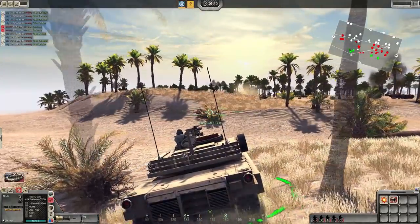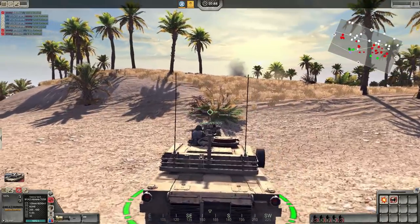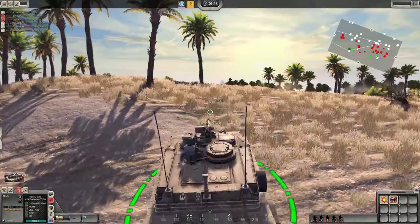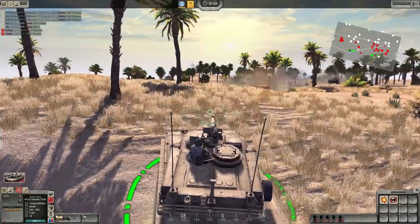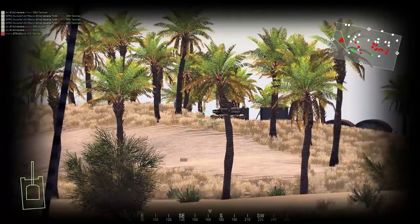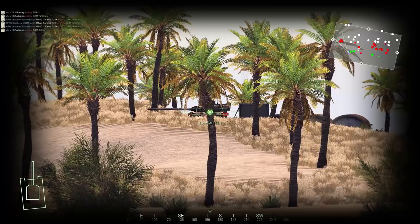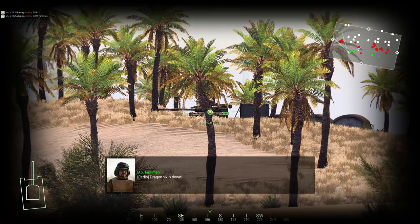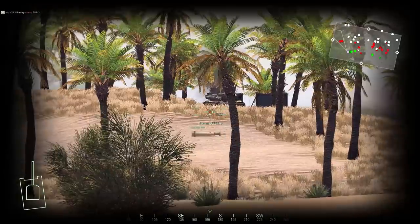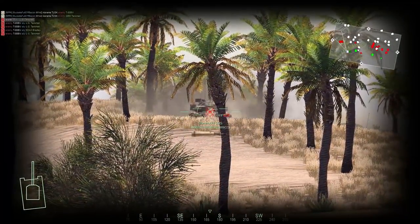We've got to get into that airbase. Our friendlies should be able to cut through the rest of those forces in the western sector, so we'll move up east. We've got three units in front of us. Bacon's standing up here — oh, Bradley firing off his ATGM! That's really sweet to see. We've got tanks up on the ridge — looks like T-80Us or T-80BVs. Dragon 6 is down — friendly force knocked out. T-80BV killing a Bradley there.